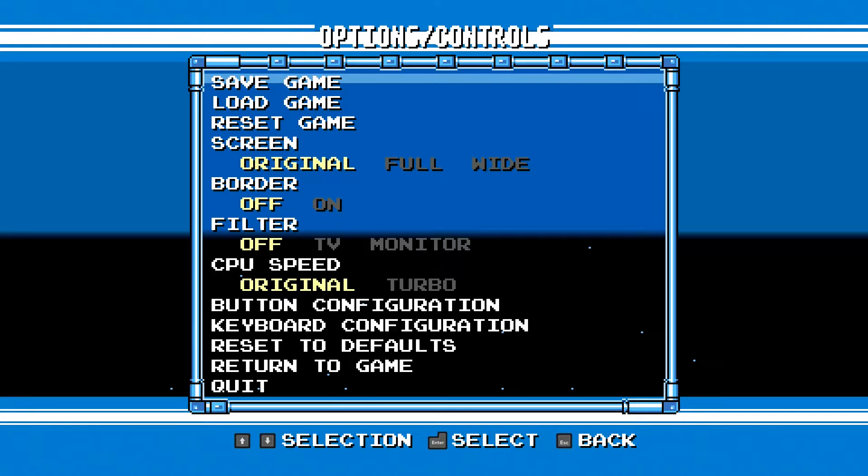Hey everyone, D-Boy here. Last time we faced Dr. Cossack, but found out it was Wily pulling the strings the whole time. Yes, he survived that falling block in the previous game. So now it's time for Wily's new castle.